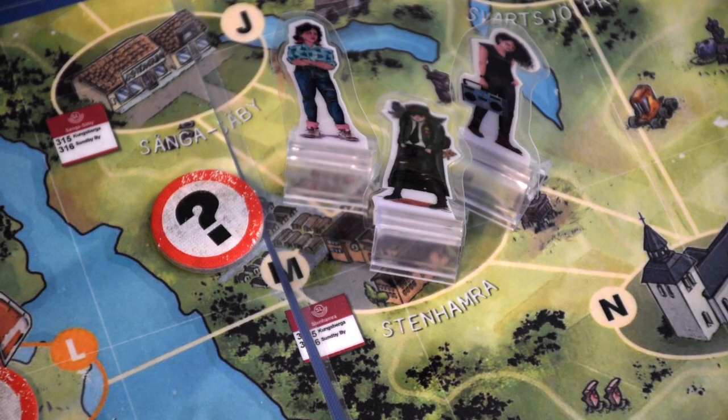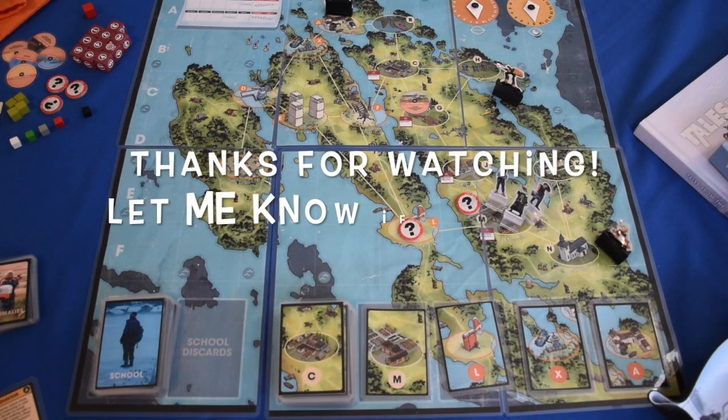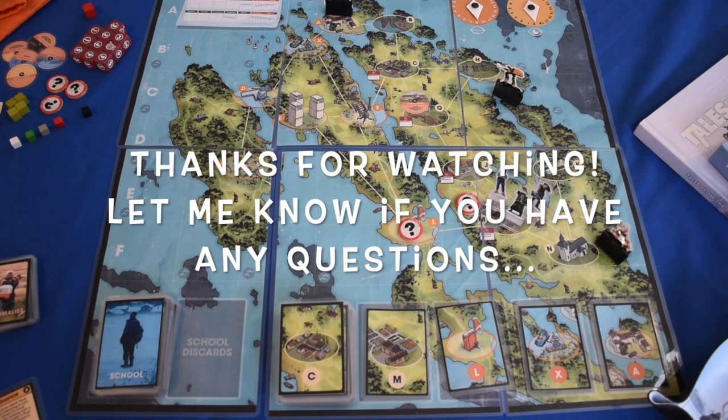Finally, place all your character standees on space M where the school is, and begin the school phase. Thanks for watching — I hope this helped your setup. Check the description below for links to other videos on rules and components. Leave questions in the comment section below. I'm active in the comments while the Kickstarter is live and will continue answering questions after it's completed. Share your experiences and stay in the loop!